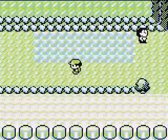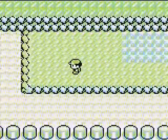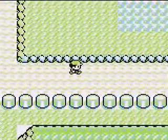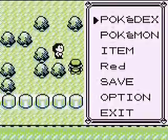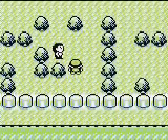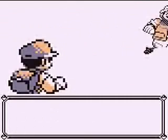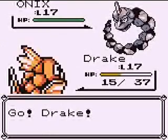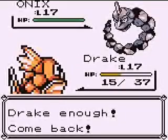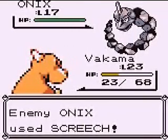The Nugget Bridge is actually on Route 24, and this one's on Route 25. Just about here is the threshold. In this grass it's the same Pokemon as Route 24, just with the addition of the other bug family — Caterpie and Metapod if you're playing Red — at very low rarities. Alakazam is an absolutely amazing Pokemon to have, though.